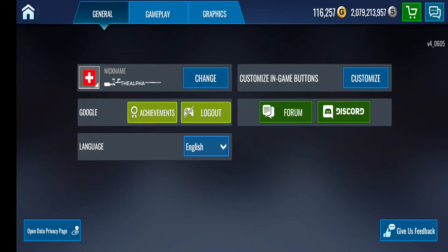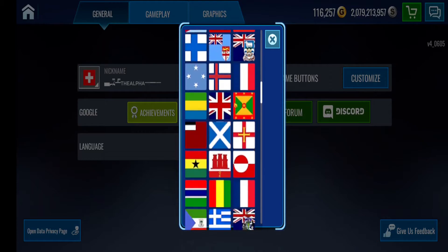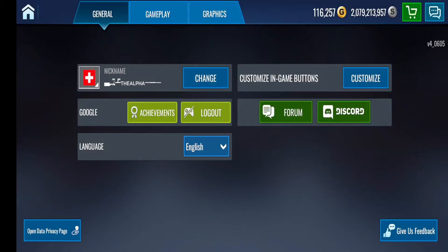Next thing: nickname. Choose a name that you would like to use. Mind you, you will have to pay gold after you change your name. So think long and hard on a name you would like to use because it is going to stick with you for a while. Also, if you are a very good player, it will stick with you throughout the entire game. The next thing on the left of the nickname is a flag. You can choose any one of these flags that will represent you, your clan, or whatever you want — even one that looks cool. Make sure the language is set properly, which it should.